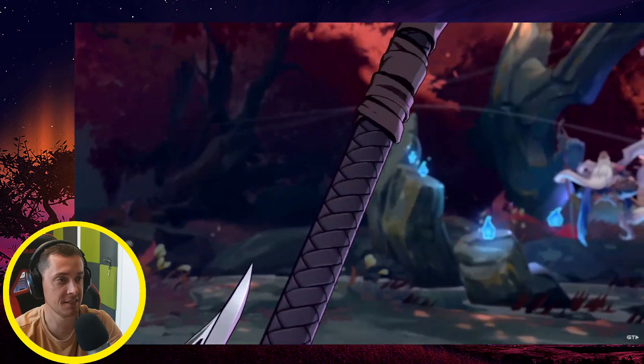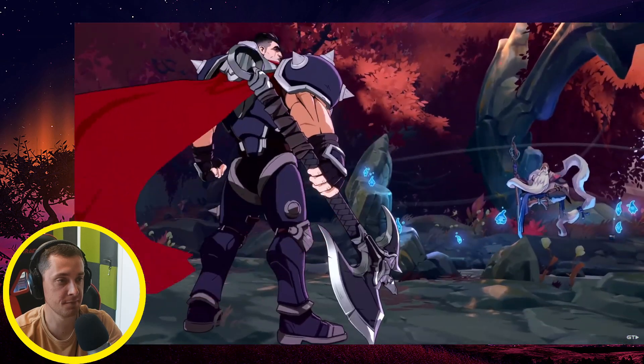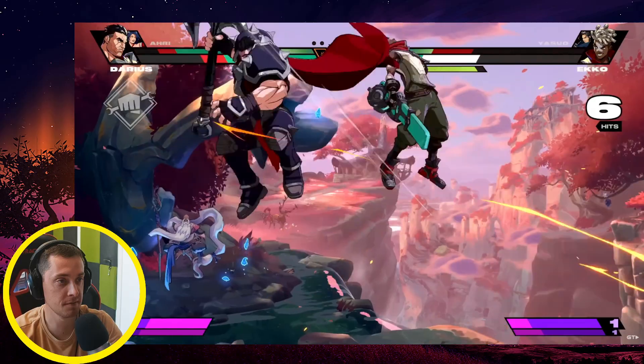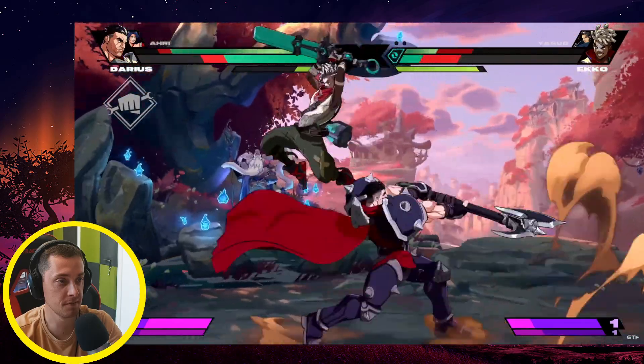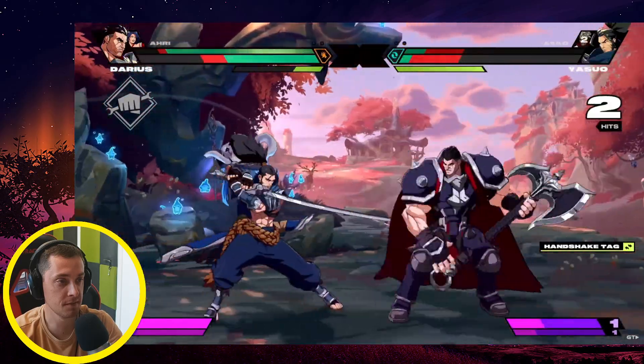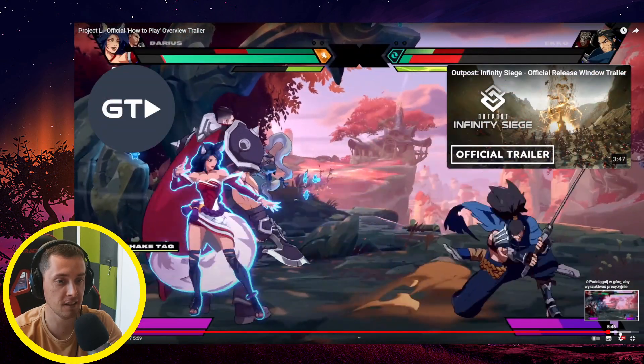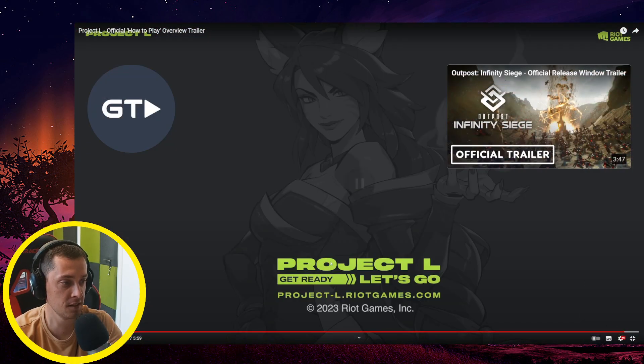This seems like a lot, but you'll pick up most of it as you play, so don't worry too much about the details. Get out there, press some buttons, and tell us what you think. Here's a controller diagram — screenshot this now if you want an easy reference. We can't wait to see what you do this weekend with Project L — which, just to confirm, is not our final name. We'll share that a bit later. Run some sets, get your feedback, not final — Project L, let's go!